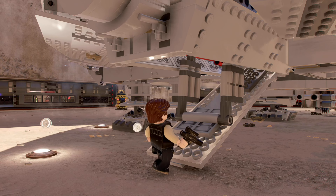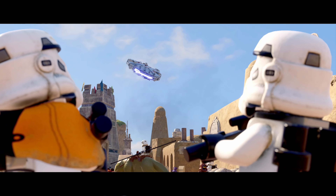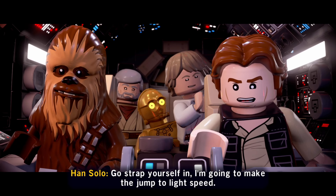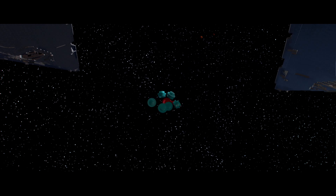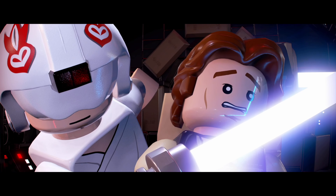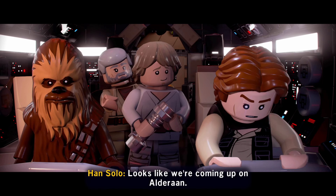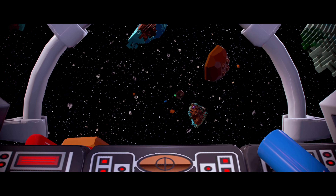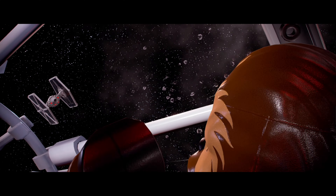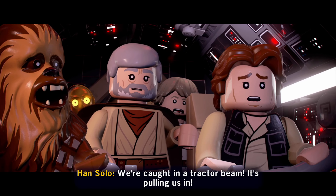He did the move. Nice. Chewie, get us out of here! They were the droids we were looking for. Ha ha ha. Go strap yourselves in — I'm gonna make the jump to light speed. Looks like we're coming up on Alderaan. What? Oh, not good. Where is it? Destroyed by the Empire. I can't believe they actually showed chunks of the planet there — I wasn't expecting that. It's a space station. Our tractor beam is pulling us in.